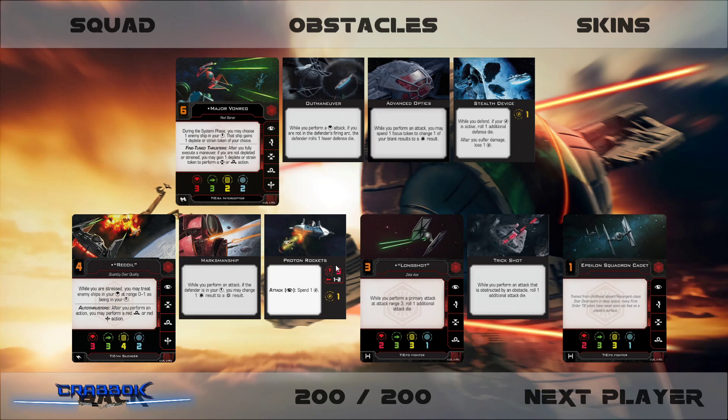So we are going to talk about the list here. I want to run Major Vonreg today, trying to get a little bit of Initiative 6 action going on. He has Outmaneuver, Advanced Optics, and Stealth Device — hoping that he can be super stealthy. We've got Recoil in the Silencer equipped with Marksmanship and Proton Rockets. Then we're going to run Longshot with Trickshot, and then a regular Epsilon Squadron Cadet.